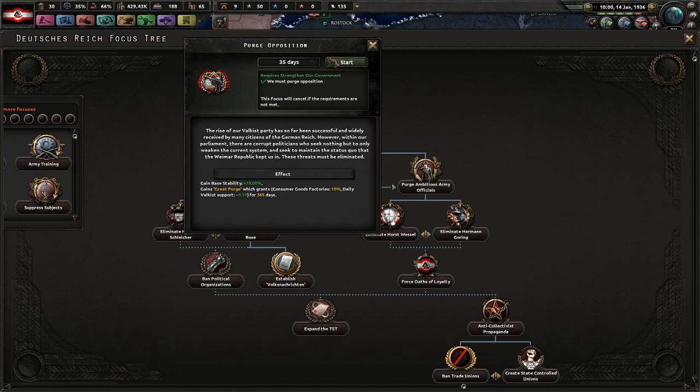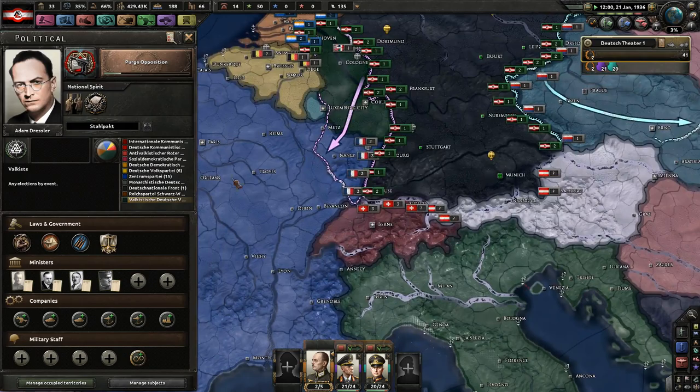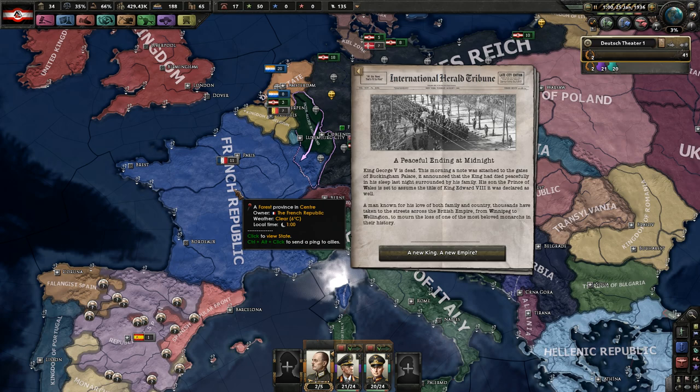Basically, it's asking whether we should purge the people who support democracy or the army officials who have power. Within the context of the story, it makes more sense to purge the army officials, because we don't want to antagonize the French — if we killed the democracy supporters, the French would be very upset.